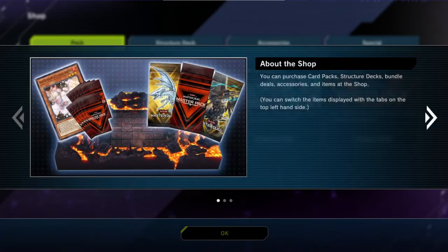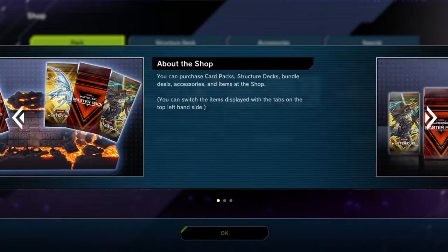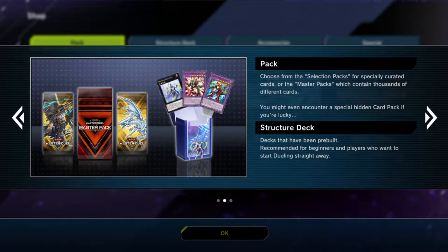About the shop — you can purchase card packs and structure decks, bundles, deals, accessories, and items at the shop. You can switch the items display at the tab at the top left. Packs, choosing from selection packs for specialized creative packs, or the master packs which contains thousands of different cards.